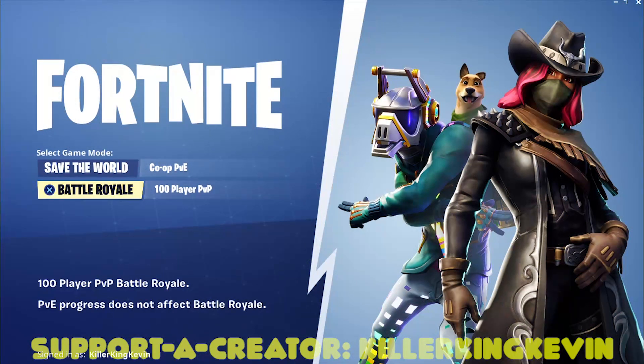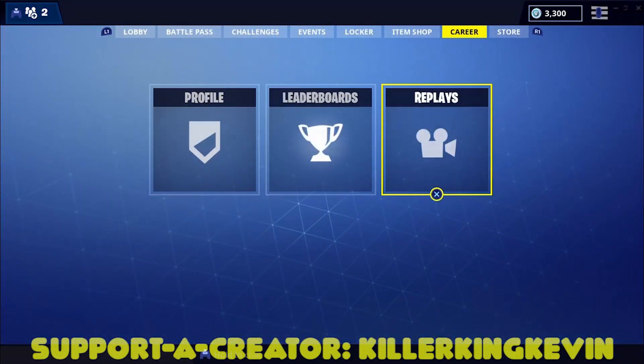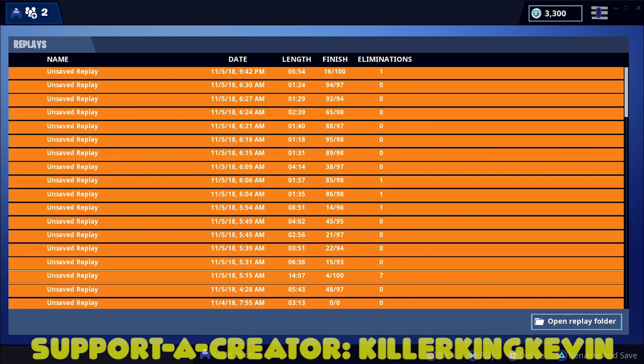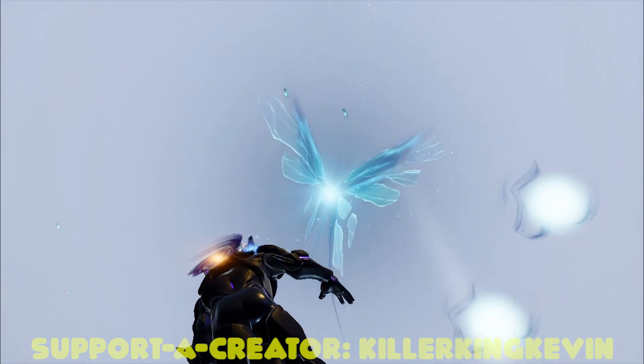Once you've done that, head back into Fortnite, go into Battle Royale, then go into your Career, and once you're in Career go into Replays. You have to scroll down and find the exact file by date and time. It's going to be the one dated 11th of the 5th of 2018, 4:28 AM, 5:43:48, out of 97, zero eliminations. Click on that and press Confirm — you'll be in my save file for the cube event.